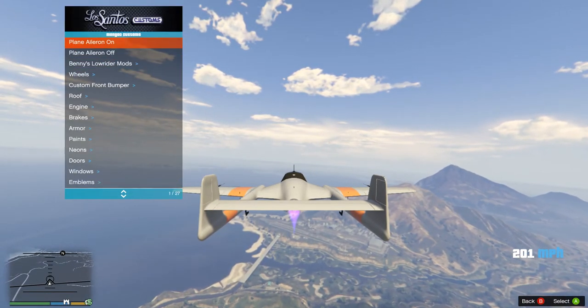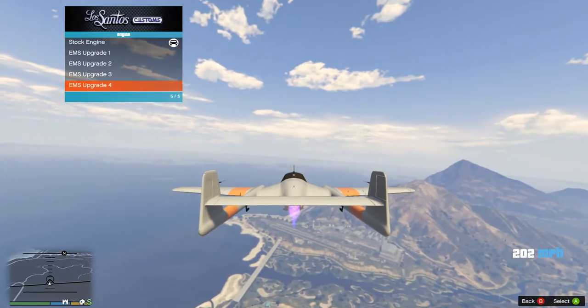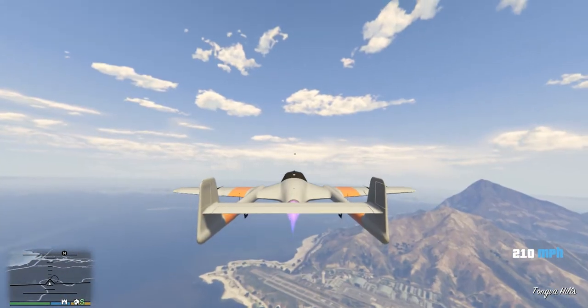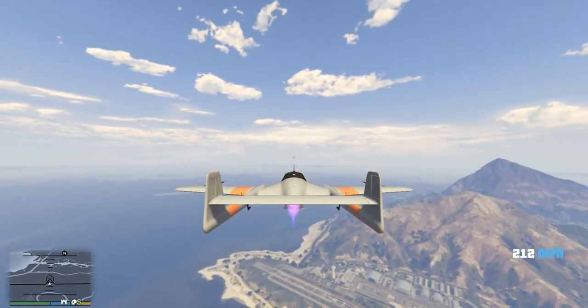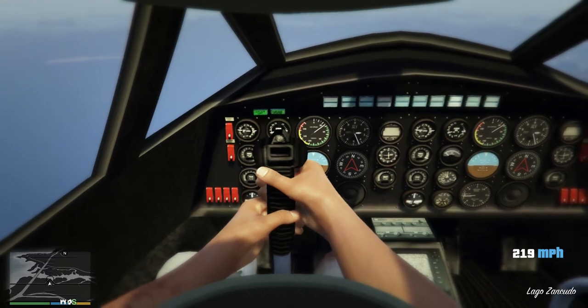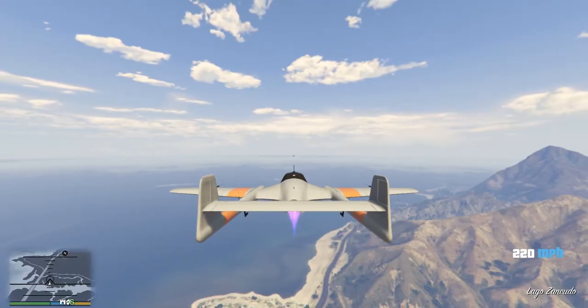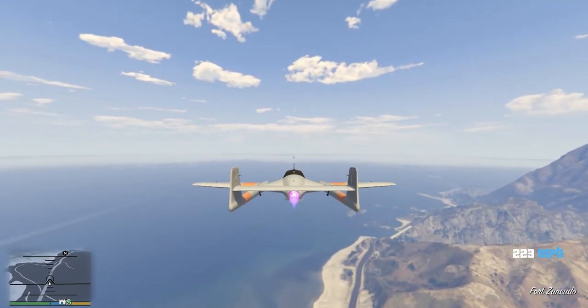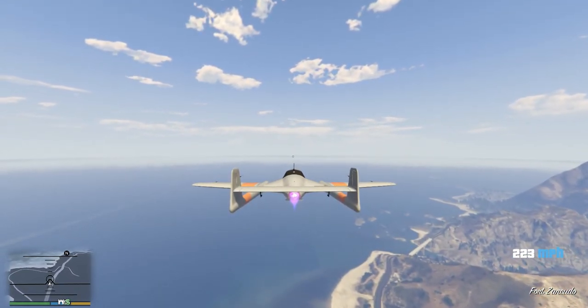The speed we're looking at here is about 202 to 203 miles an hour — around that area. I'm just keeping the exact same attitude and I'm going to apply the maximum level of engine upgrade once again. We should hopefully see an increase in top speed. As you can see, we've surpassed 222 miles an hour here, so we've got at least a 20 mile an hour improvement.